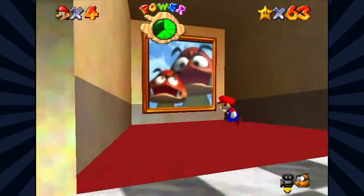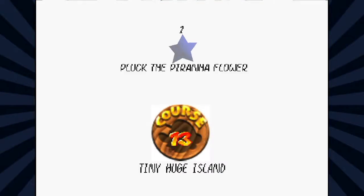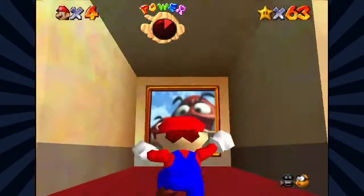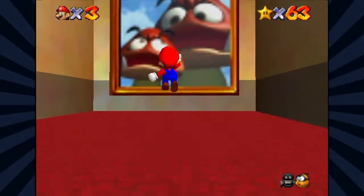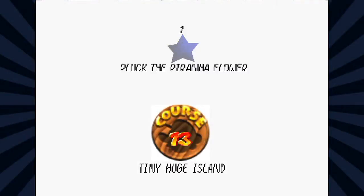I think we're going to start off with the tiny part of Tiny Huge Island. Depending on what painting you go in, that will determine the size of the island of course. Let's go into the big painting then. In this case we will be Tiny Mario on a huge island.